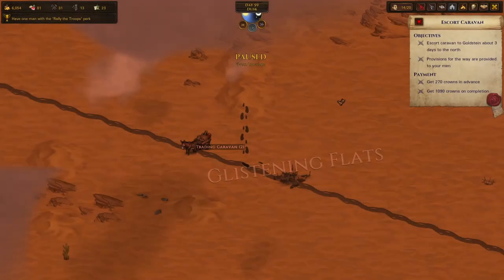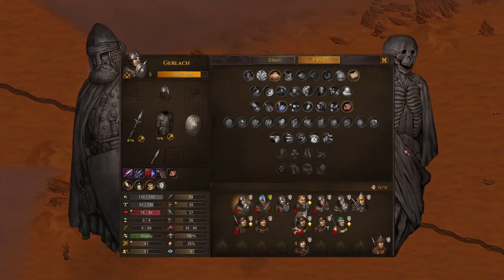Hello friends, welcome back to another episode of Battle Brothers: The Widowmakers. Last time we had left off, we were ambushed by 22 nomads in the glistening flats on our caravan mission. Up to the north, we do have some things to take care of before we continue our journey.